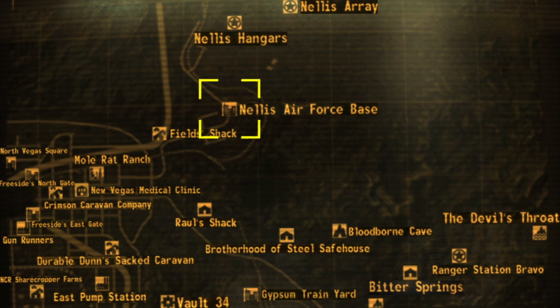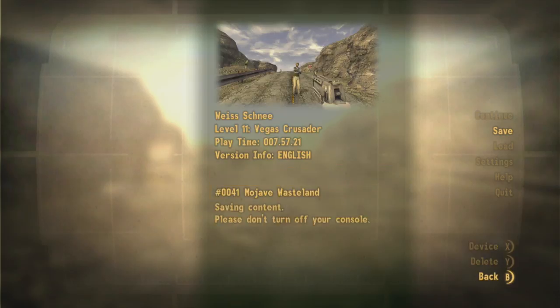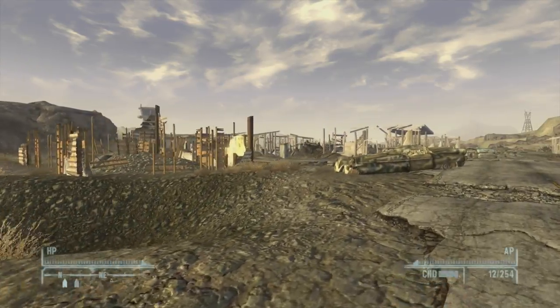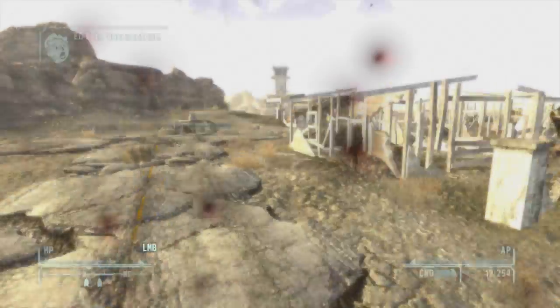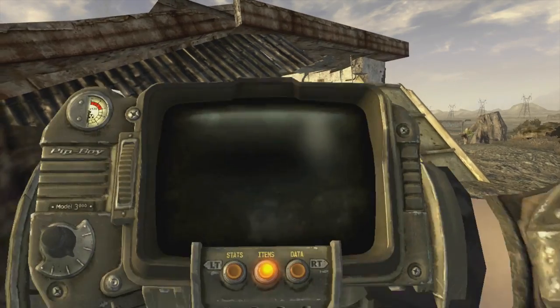This next one is at Nellis Air Force Base — it's probably the second hardest to get because you can get blown up on the way in. If you're following the main quest you'll have to go here anyway. I recommend saving before you go in and bringing a good amount of Stimpaks. If you have companions they're probably going to get blown up too. The best thing to do is swerve back and forth as you run. There's a guy at the entrance who'll sell you information for a ridiculous amount of caps — I'd recommend not buying it and just running for it. Use your Stimpaks and a Doctor's Bag if you have one.